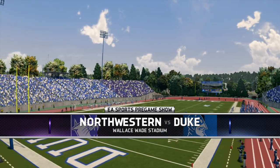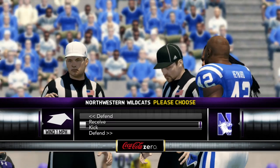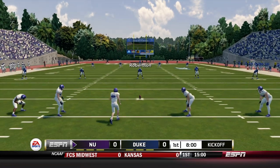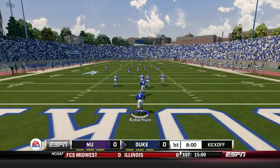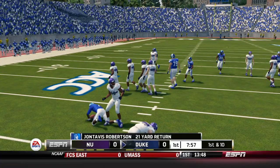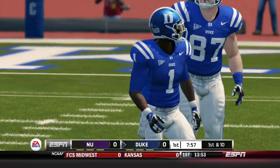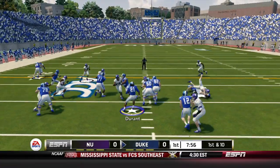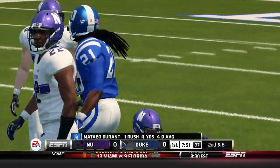Welcome to beautiful Wallace Wade Stadium for the first time, folks. Northwestern won the toss — they're going to defer to the second half. John Tavis Robertson deep to receive as usual. He takes it out and will be tackled around the 23. Short return to start the game. The Blue Devils come out and spread. Holmberg hands off to Mateo Durant — nice little gain of four to start the game.